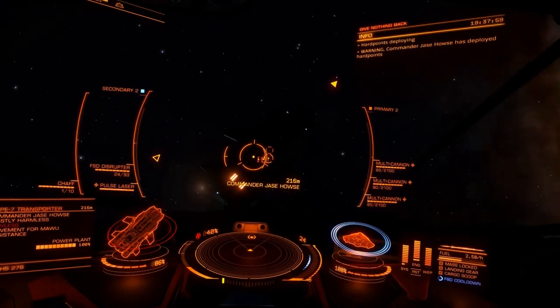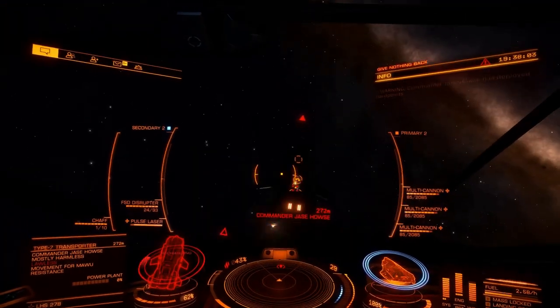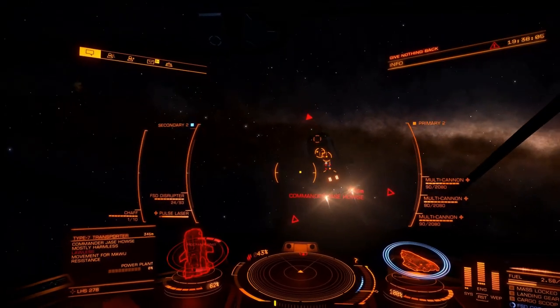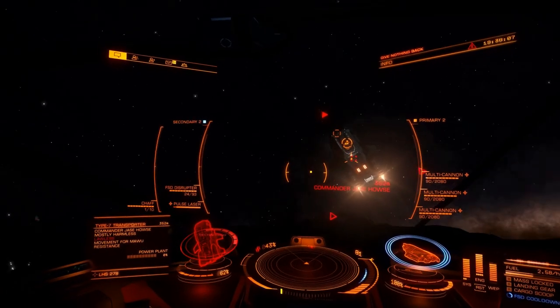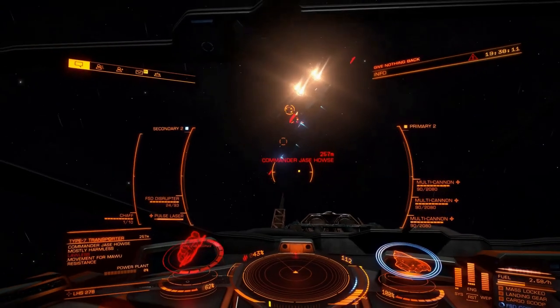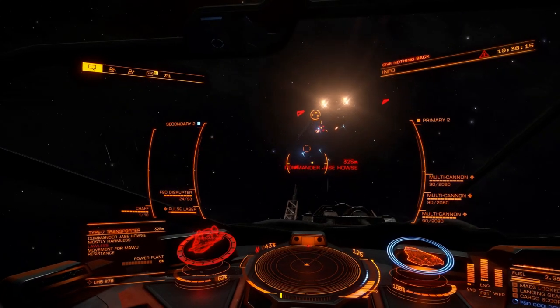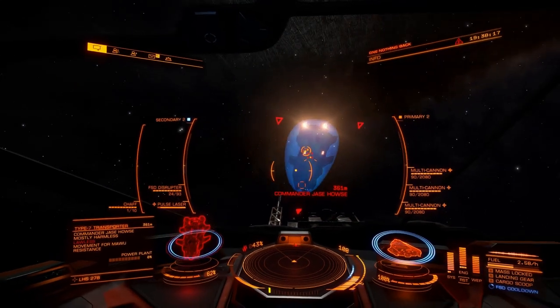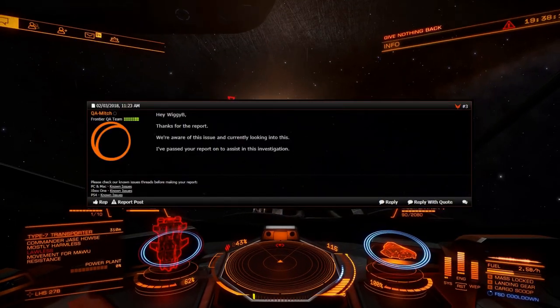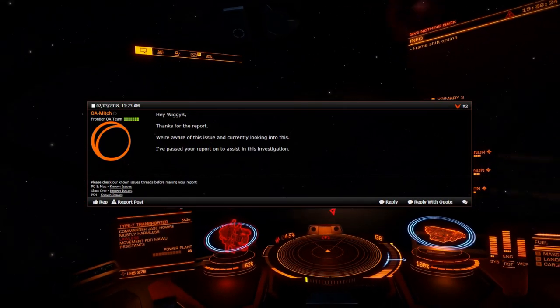So first up, the state of the piracy mechanic. In short, it's broken. You can quite clearly see the issue from the background footage. Disabling an NPC's power plant has no effect on their ability to maneuver, shoot, charge shields or jump away. It doesn't matter what ship you disable, the result is always the same. I've lodged a bug report with Frontier and their response is on the screen now. It looks like we'll be getting a fix in a future update.